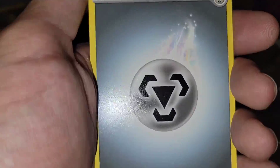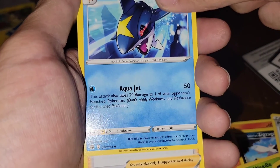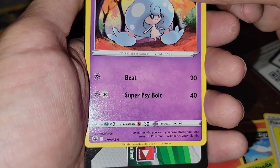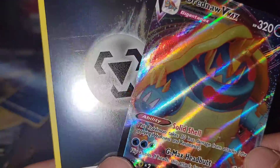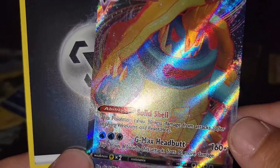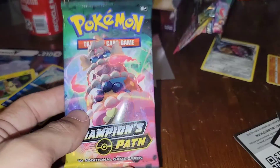We hit a two-for-one banger pack — I'm not even gonna lie. Flip a coin, if heads this attack does 80 more damage: 240 damage, 320 HP. Two packs left — what can we do with it? Champion's Path, Champion's Path — the set that changed everything!